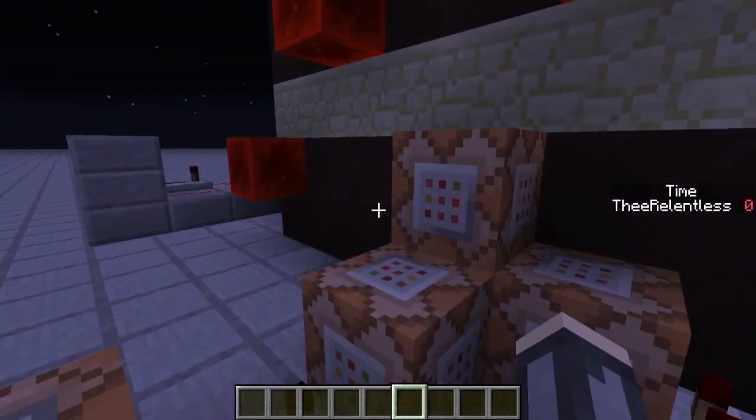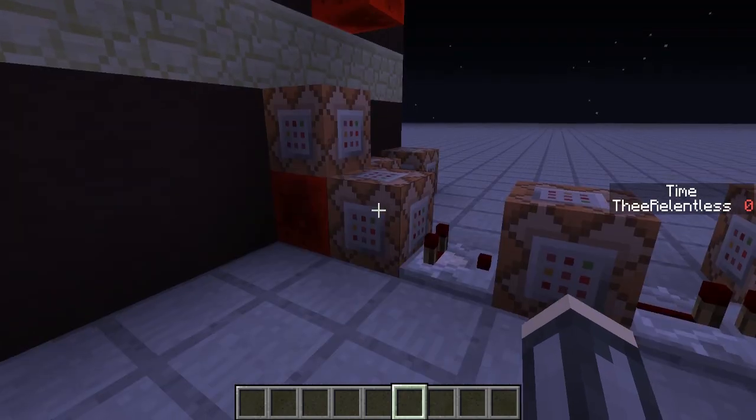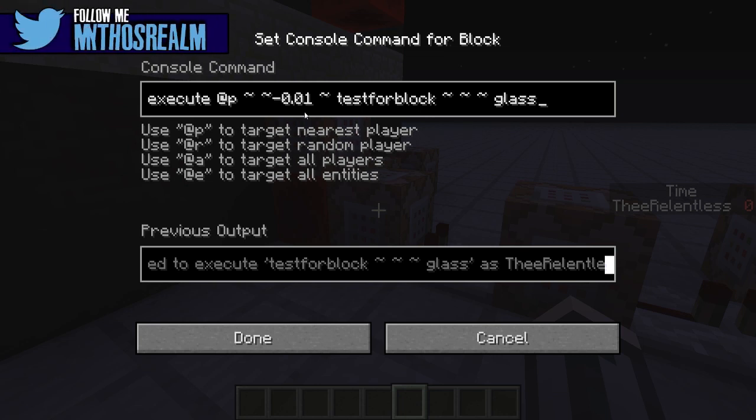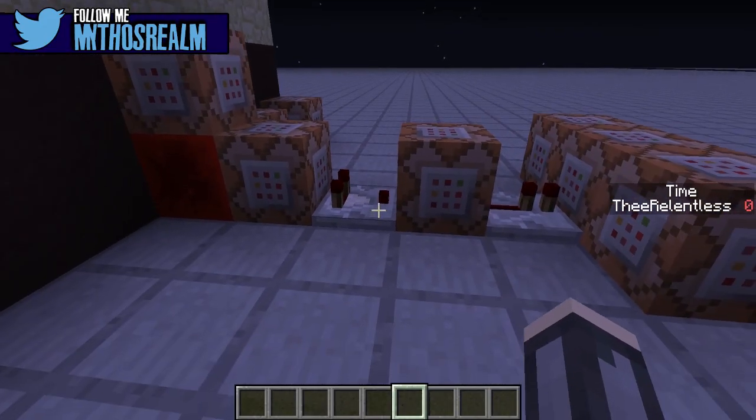We have this setup right here, which is a redstone block clock, and it's just executing a testforblock command at 0.01 of a block below the player. That means when you're standing on it, it will pick it up — not when you're hovering over it or half a block down. It is to the point: 0.01 below you. So if you take one step on it, you're gone.